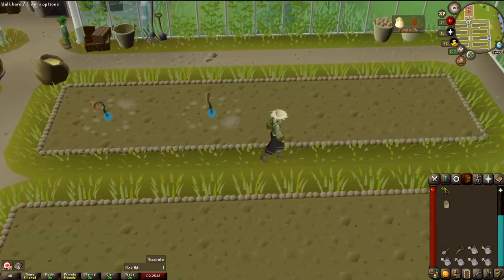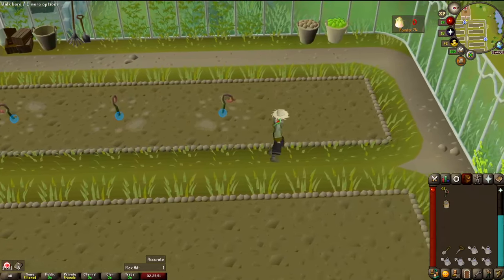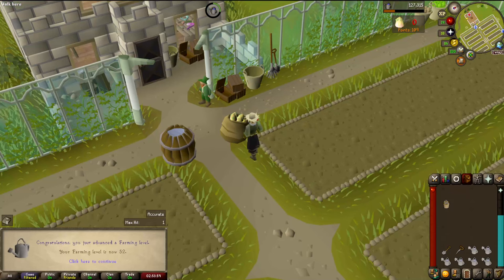I have 6 watering cans now. I can do 16 fruits without composting them. It is more clicks, but it's a bit faster. Another 100 fruit and Level 52 Farming.